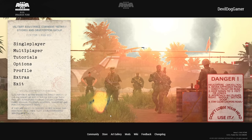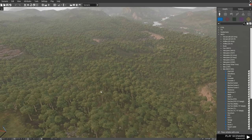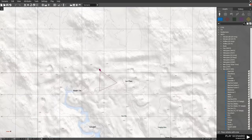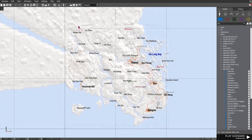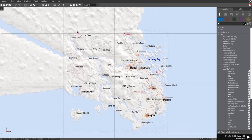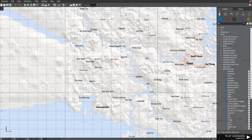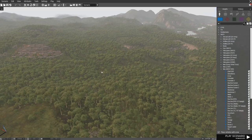We're gonna jump in the editor, show off the map, show off some of the units and show you what to expect. Into the editor we go with the new map, Kam Lao Nam, which is basically Cambodia, Vietnam and Laos. You got everything from Hanoi, Saigon, Hue, Da Nang, the whole Mekong. It's basically a very condensed map and you got some really cool things in it.